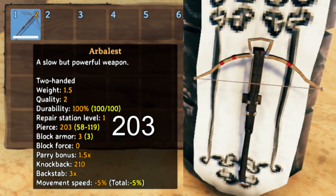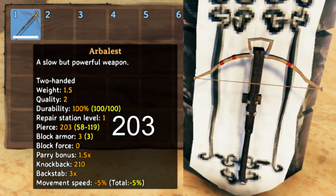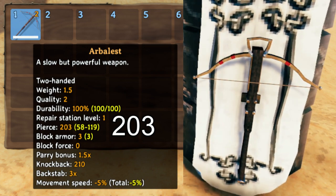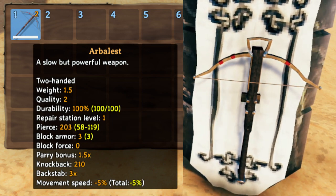And the Arbalast. The Arbalast is a crossbow — it's the first of the crossbows. And once you get used to the crossbow, it's just fun. It's genuinely more fun than a bow.